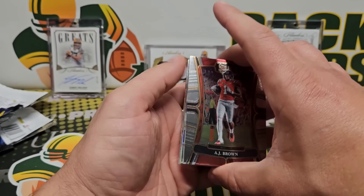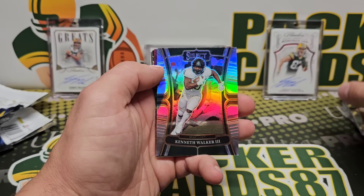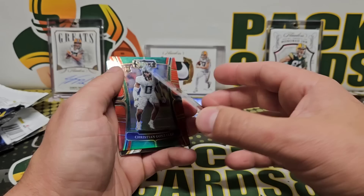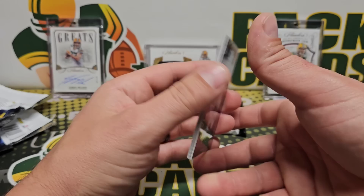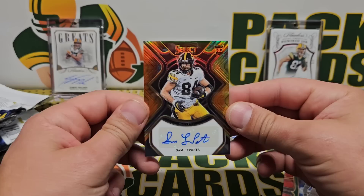Should be a nice quick video. That might be a green — come on — big boy green! Joey B, Pickens all-star, KP, Kenneth Walker silver, Jamar Chase — that's red, out of 75. Christian Gonzalez red. Out of 25, we got a tie-dye Sam LaPorta.